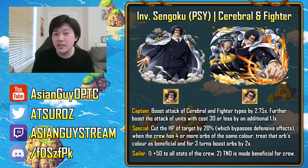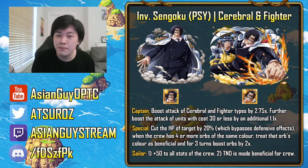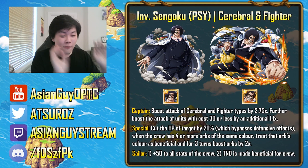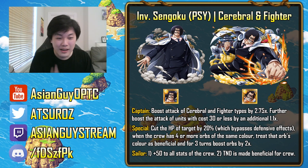This unit is very much designed for V2 Shanks, Six Plus Judge, and to an extent Legend Garp, given the barrier-bypassing special. Running double Legend Garp with Invasion Sengoku as a sub gives you 30%, then another 30%, then another 20% HP cuts through barriers. Legend Garp himself also has barrier penetration as a limit break socket, so a fully limit-broken Legend Garp team with Invasion Sengoku as a sub is going to be very powerful.